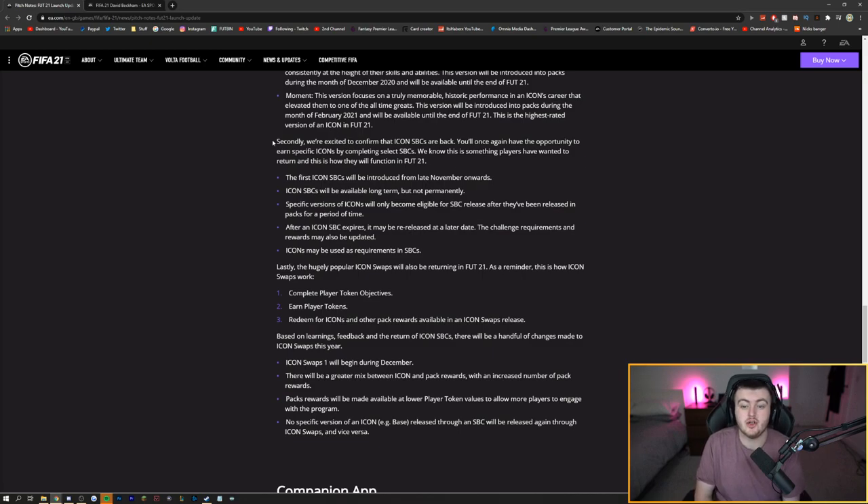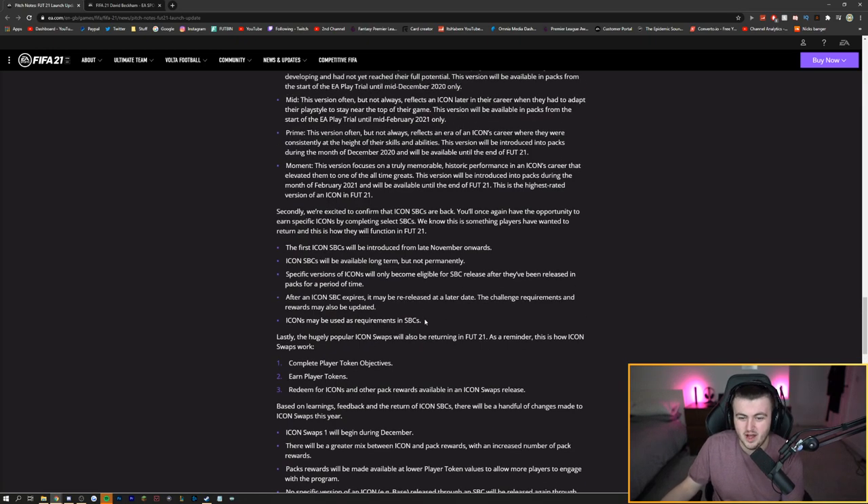EA said: we're excited to confirm that Icon SBCs are back. You once again have the opportunity to earn specific Icons by completing select SBCs. The first Icon SBCs will be introduced from late November onwards. Icon SBCs will be available long term but not permanently. Specific versions of Icons will only become eligible for SBC release once they've been released in packs for a period of time, and after an Icon SBC expires, it may be re-released at a later date.